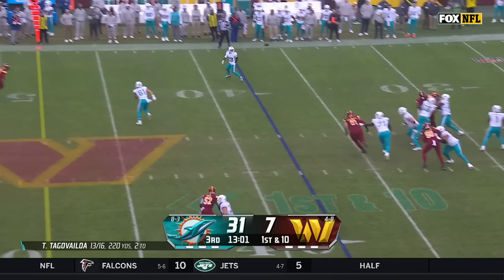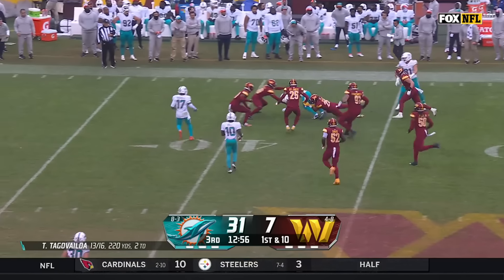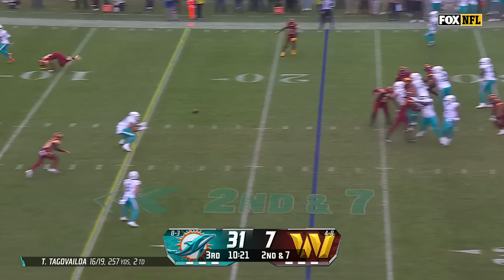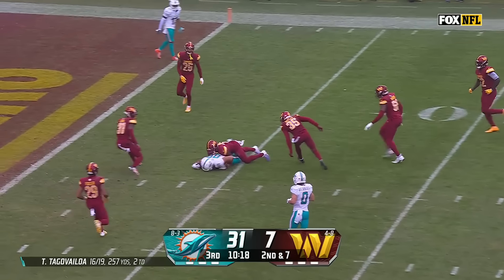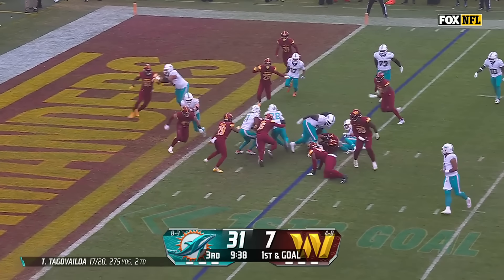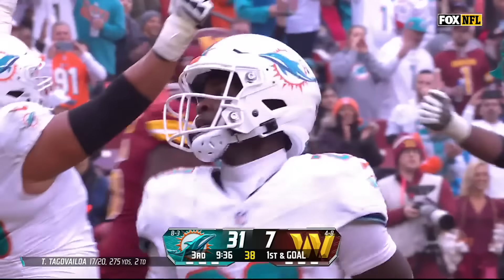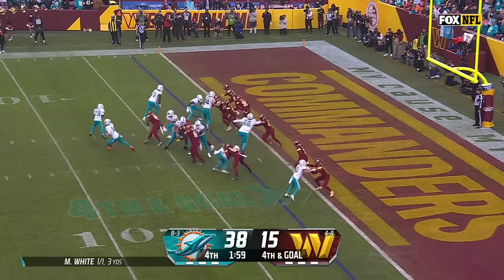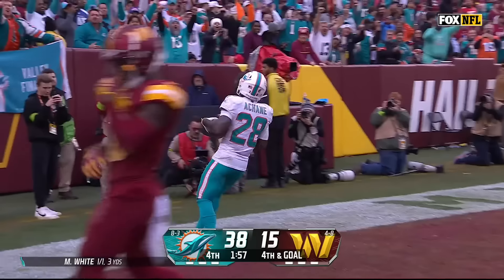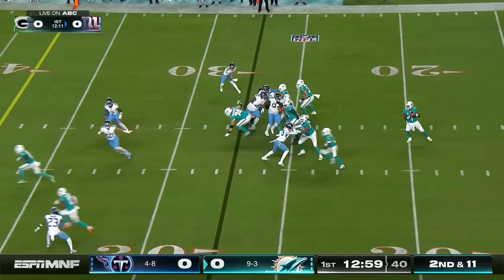First down for Tunga by Loa, out of the backfield is A-Chan, and he somehow stayed on his feet. Orbit motion there with A-Chan. Tunga by Loa steps away from the pressure and he finds Julian Hill, the rookie. Hand off A-Chan — bouncing off of bodies — and he's into the end zone for the score!